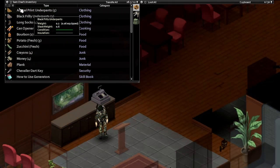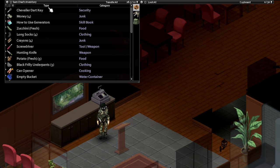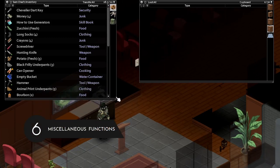The next tip is that you can sort by weight, ascending or descending. Pretty self-explanatory, however not many people notice that button. You can also resize the window by dragging the corner.